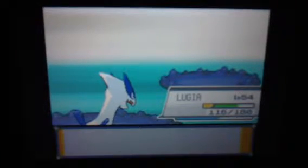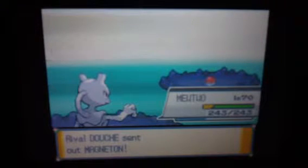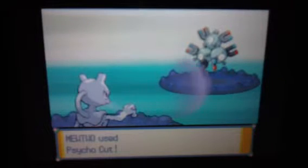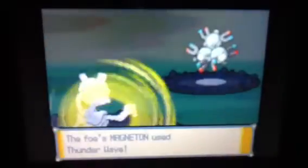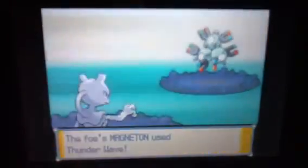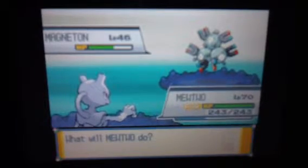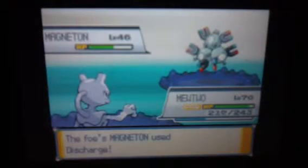I'm going to switch to our starter because I wasn't paying attention to it — he was going to turn up next. Magnetown — we should be able to deflect this easily. We're going to use Dream Eater. I believe the enemy has to be asleep for that though, so I don't know.